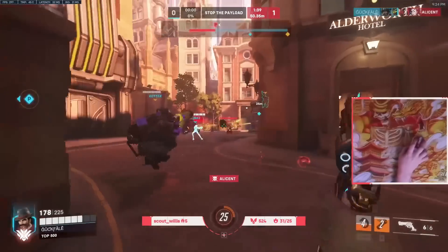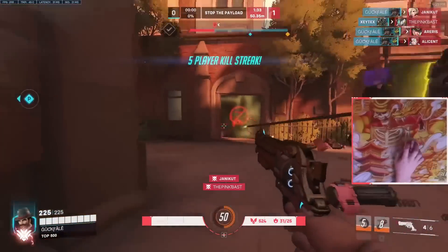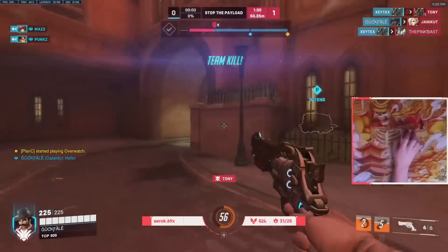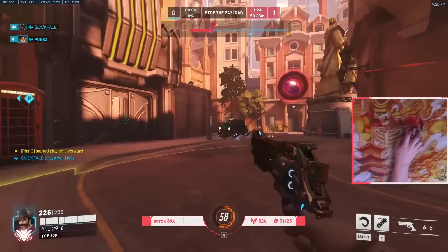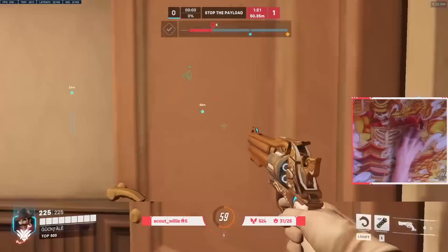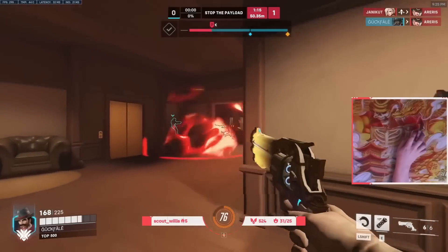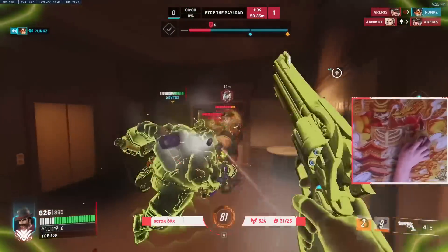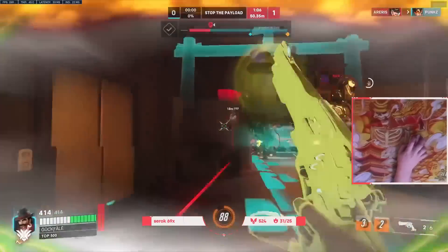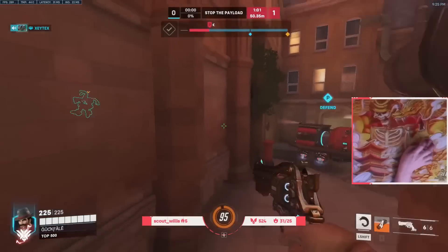Let's talk about Cassidy's alternate fire — his right click. This is something a lot of Cassidys just don't do enough. It used to be really common back when you could flash fan, but these days people just don't fan enough. When you're up against Wrecking Ball or tanks, you want to output as much damage as possible as quickly as possible — just dump bullets into them. If a Ball comes into you and gets slept or discorded and you right click him, you could do so much damage out of nowhere. Same thing for a Ramattra that wants to brawl you. Don't underestimate the power of fanning, rolling, and fanning again — just bursting characters out of nowhere. It's super strong and applies a lot more burst damage than just shooting them in the body over and over.